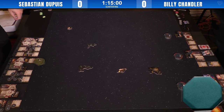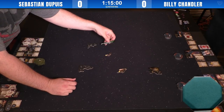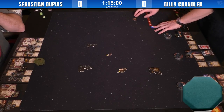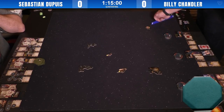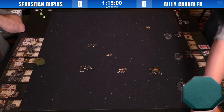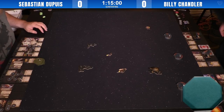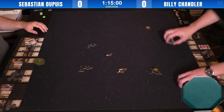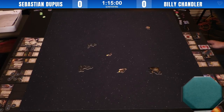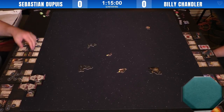So Sebastian's running triple Torture Threat — it's actually a triple Scurrg bomber list. One of them is Nim, the others are the PS3 and PS2. Mostly what he wants to do is fly in formation. They're like three B-wings with better dials and more HP. They also cover angles with good TLT shots, and two of them have auto blaster turrets as a defense against flankers. His plan is to stay in formation, be a big threat for the joust, and stay in control of the board.